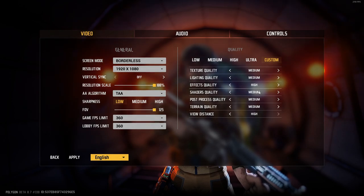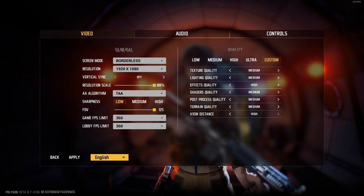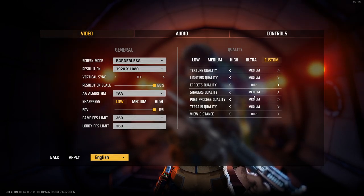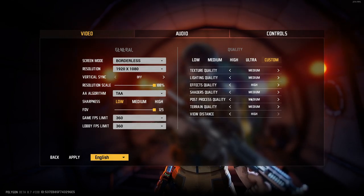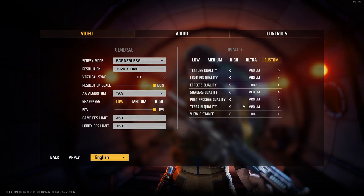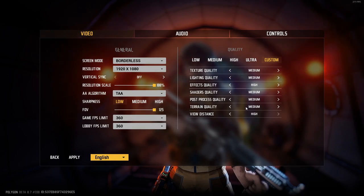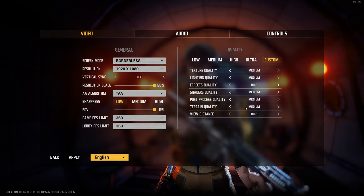Shadows quality: medium - just works for me. You can still make out shadows before they come around walls, and on walls if there's a light pointing at the wall you can see someone running in front of it. If you set it to low it's a little harder, but medium is definitely a sweet spot. Post process quality: medium - I don't really know what it does but it seems to work best for me. Foliage/terrain quality: a lot of people have it on low because bushes and trees will be easier to see people through. I keep it on medium because it makes my game look decent.